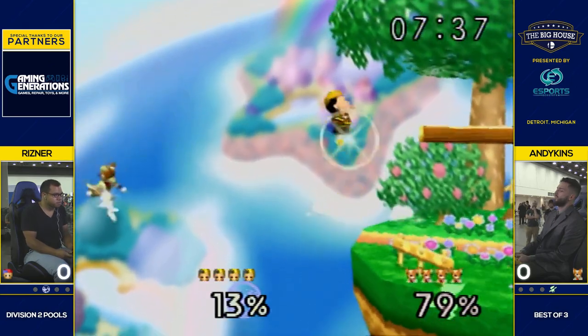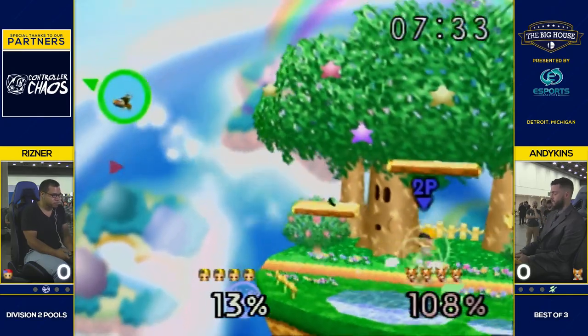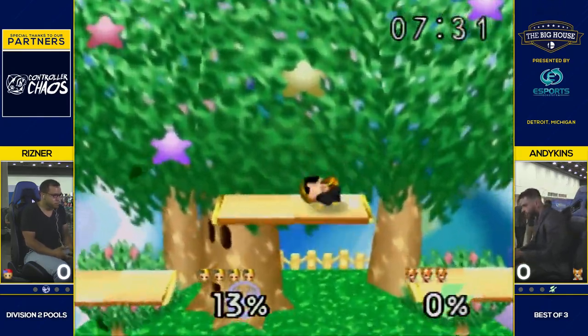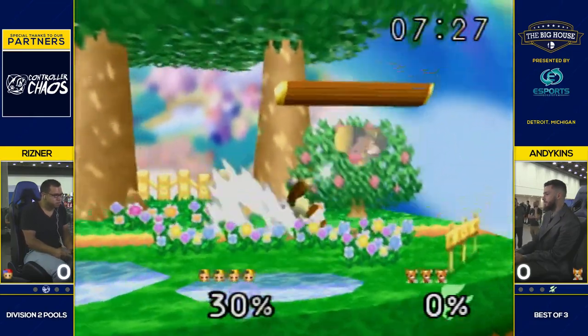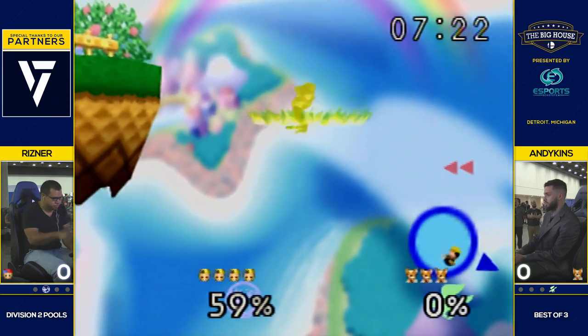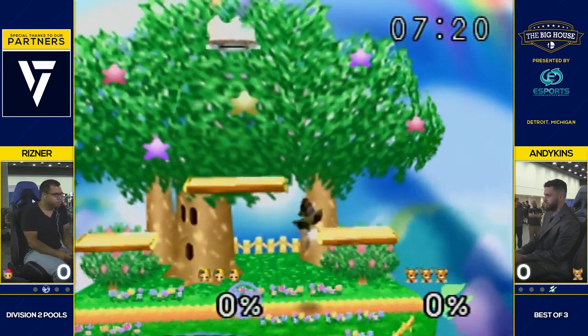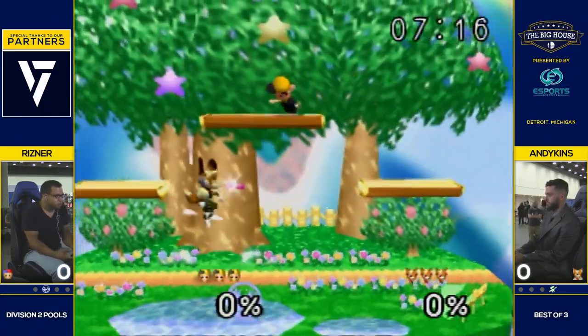Ness loves to down air you on platforms because it's hard to get off of that, and then you get thrown and die at a really early percent. Fox dying at 92 before the grab damage went through — it could just be brutal. The edgeguards are where it's going to come through. Fox's neutral and edgeguards are what will make him win this matchup, but Ness's punish game is where he excels.